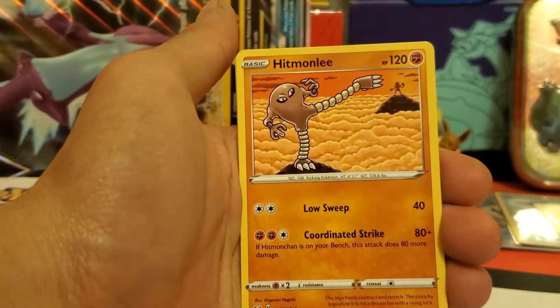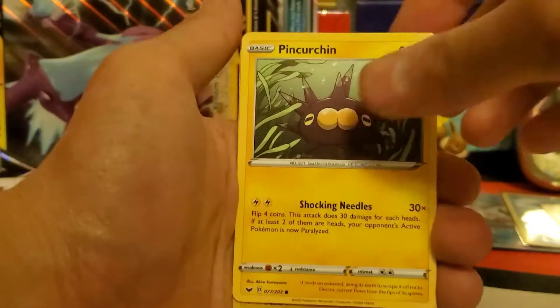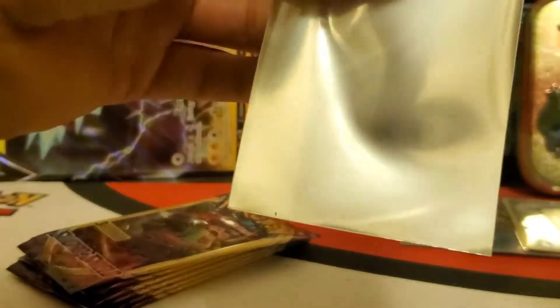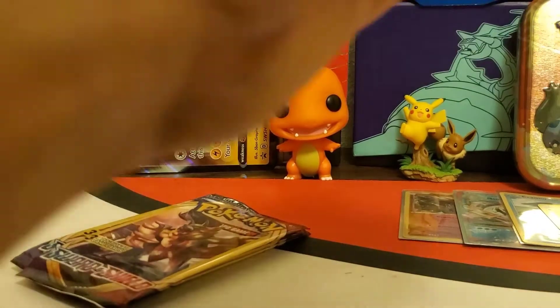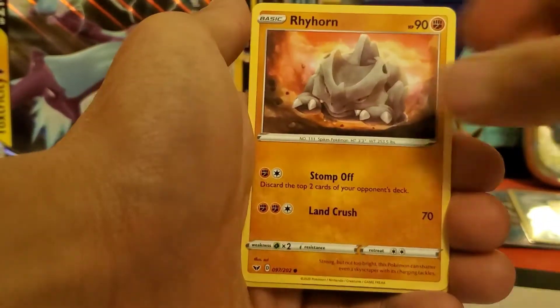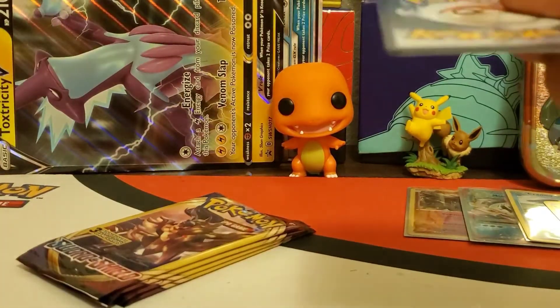Hitmonlee - I need him! I think it's Hitmonlee, not Hitmonchan. Hitmonlee, Pin Curtain, and for the final card - a holo Boltund! Two holos, one regular rare, one reverse holo - not too shabby! Seven packs left. Next pack - Seedot, Rhyhorn, and a reverse holo Joltik which I may need, so we'll set that to the side.